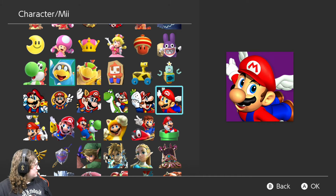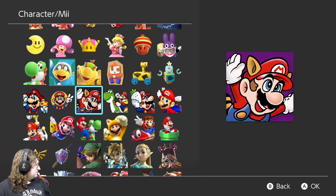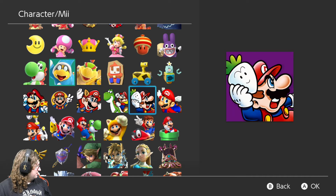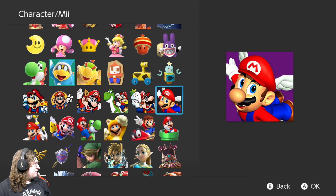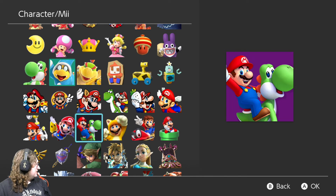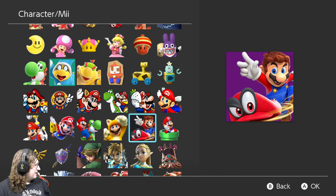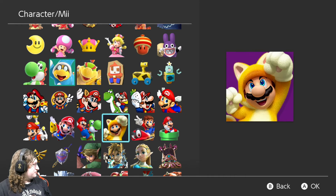35th Anniversary Mario. You've got some classic designs here for Mario: Super Mario Bros. 2, Super Mario Bros. 3, Super Mario World. That's another Super Mario Bros. 2 one. Then here they have Super Mario 64, Super Mario Sunshine, Super Mario Galaxy. I don't know what this is though. And then Super Mario 3D World, and then Odyssey. All of these basically are just showing each and every different Mario game.